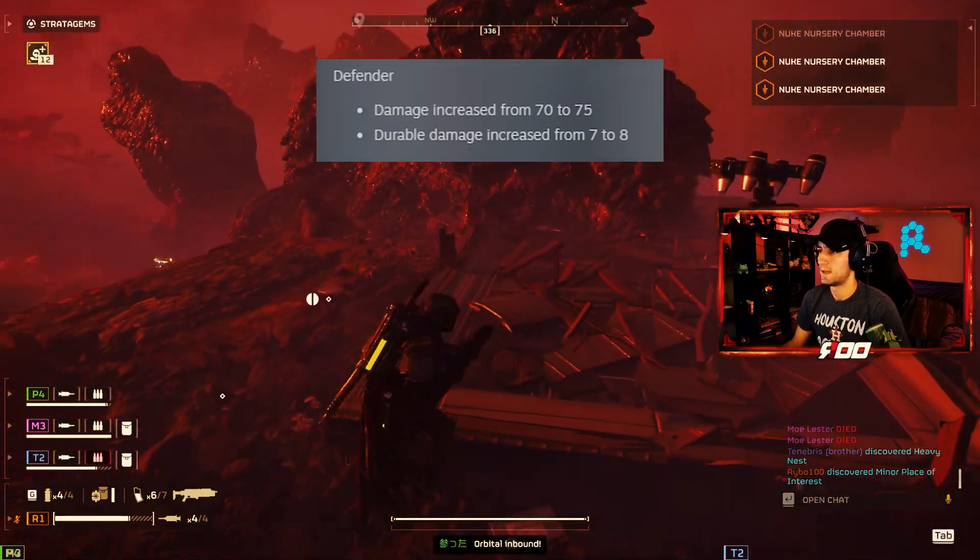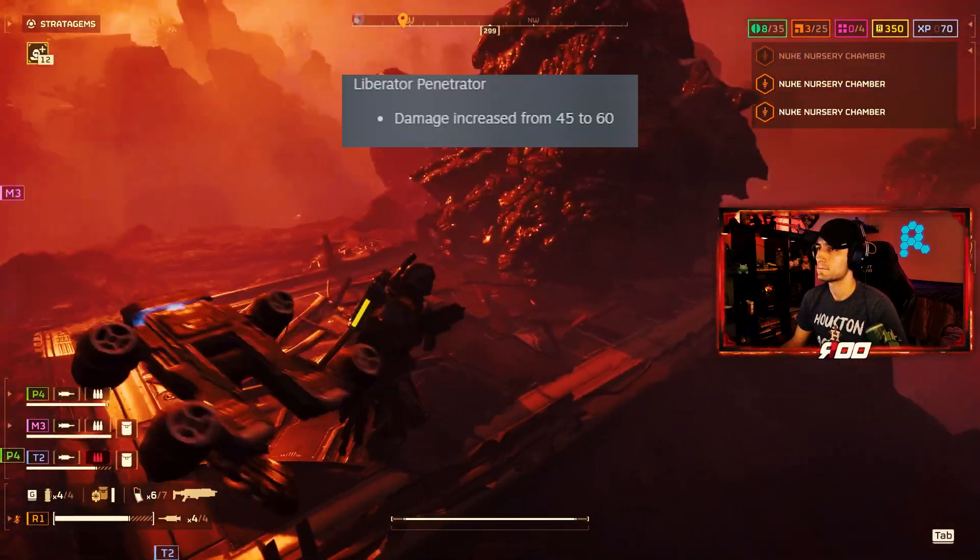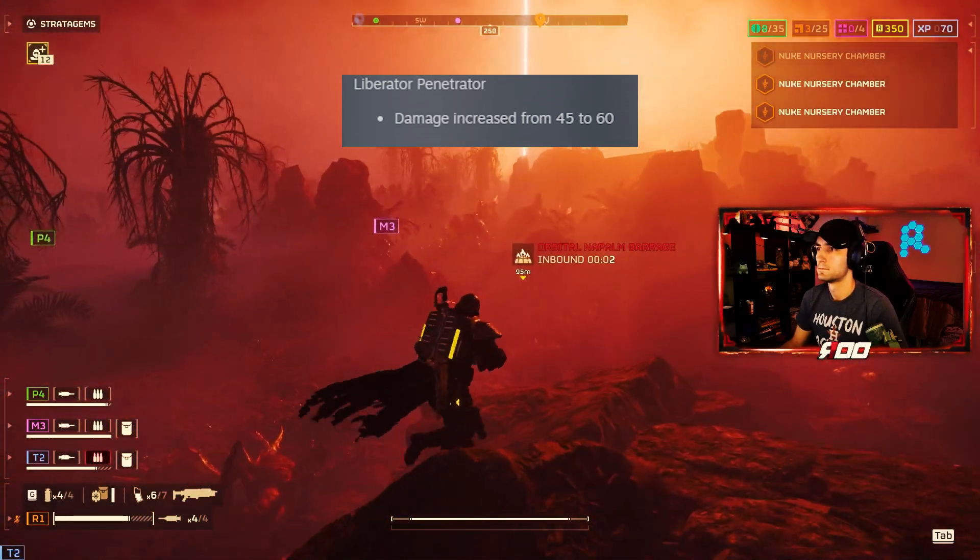Defender: damage increased from 70 to 75, durable damage increased from 7 to 8. Liberator Penetrator: damage increased from 45 to 60.